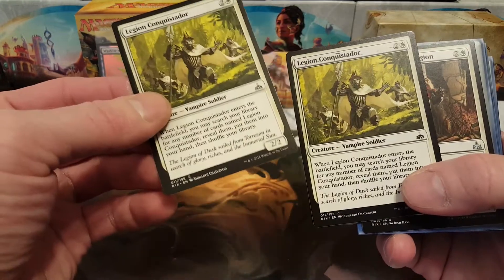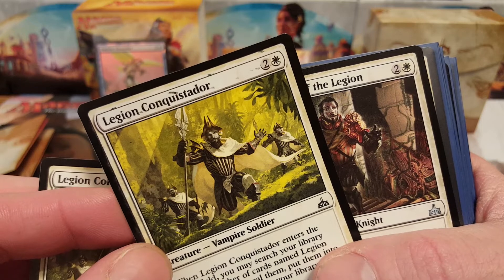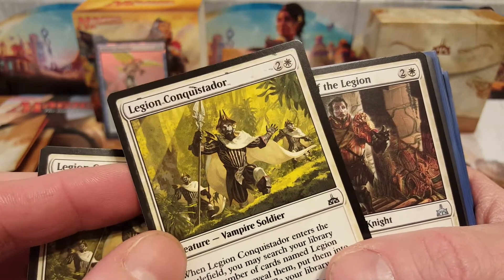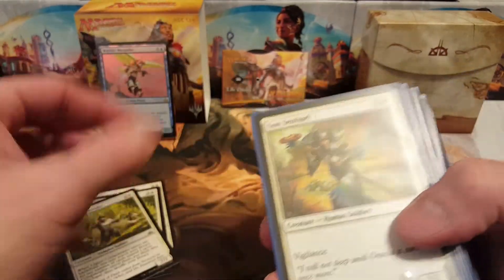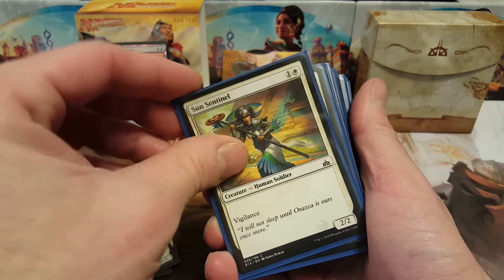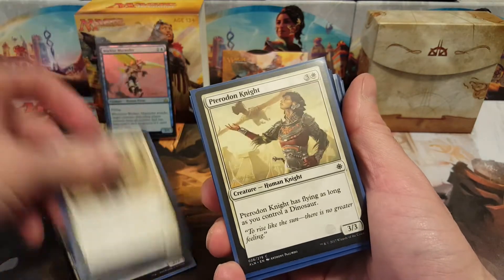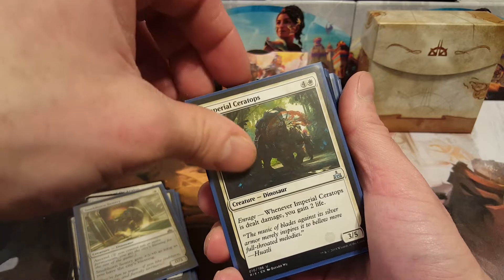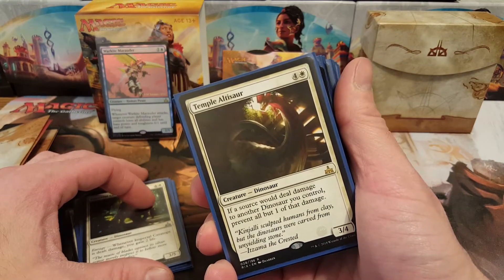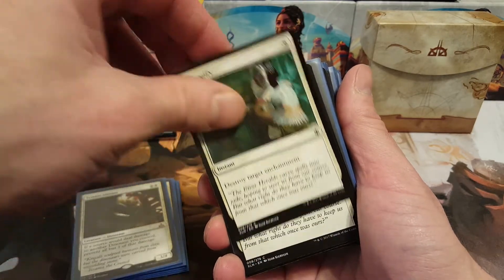Starting out with white, going through creatures first — I got two Legion Conquistadors, one of which is extremely misprinted, like the ink didn't dry or something, all smudged. Two of those guys, Forerunner of the Legion, Sun Sentinel, Raptor Companion, Pteradon Knight, Snubhorn Sentry, Imperial Ceratops, and Temple Altisaur — that guy's pretty sweet.